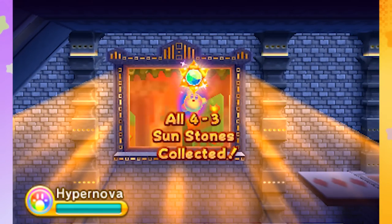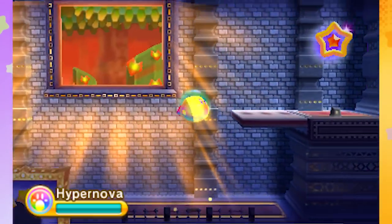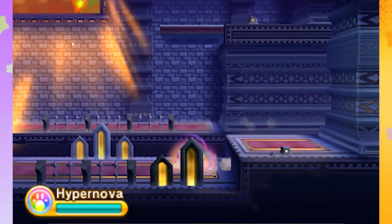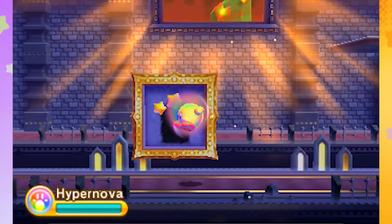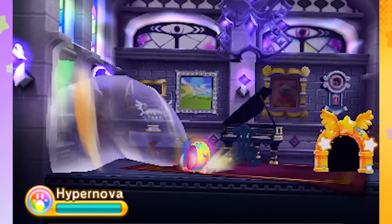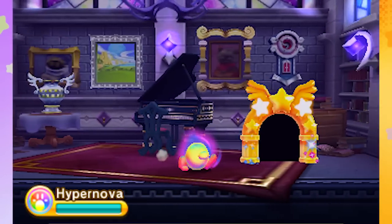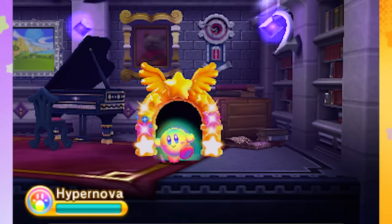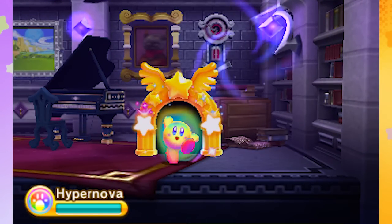Doing good. Thank you guys for tuning in watching me play through Kirby. The more I play this, the more hyped I am for Smash Brothers, because it really has that same type of gameplay as the Subspace Emissary. Got a lot of stuff in the background that looks valuable that I could eat. I bet this is a fake door, a fake way to get out.